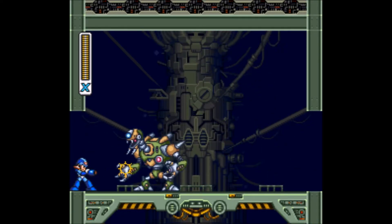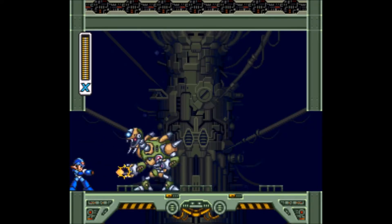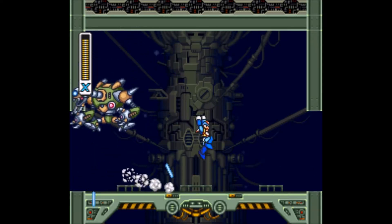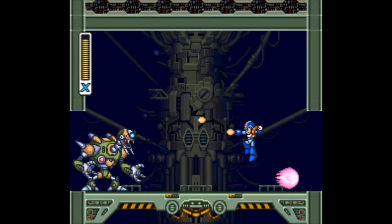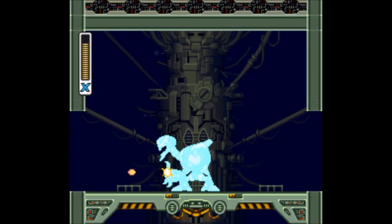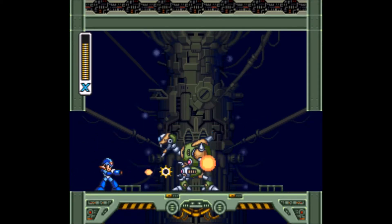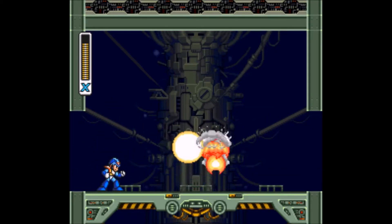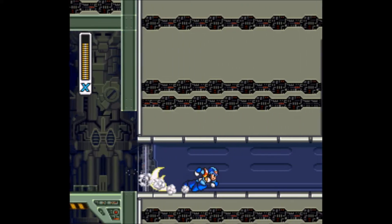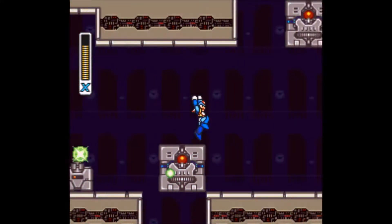Here is the second sub-boss. It's actually stronger if you get caught by those scanners, so make sure you don't get scanned. This is the weakest form — it's green — and all it does is fire these pink shots, and then jump and fire these small blue lasers in the air. If you get caught in it once, I think it turns blue and gains more attacks, and if it's red, that's when it's at its strongest and most annoying. So make sure you don't get caught.